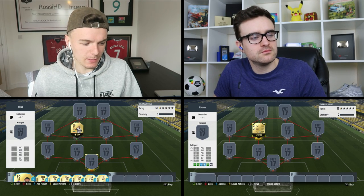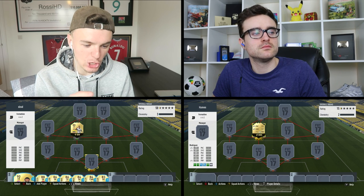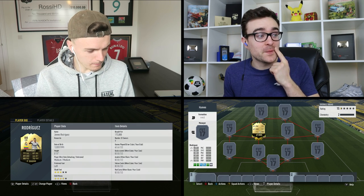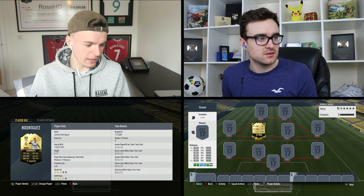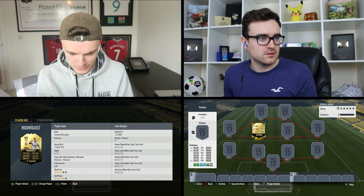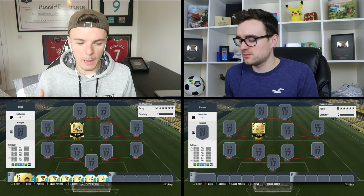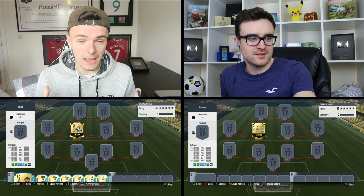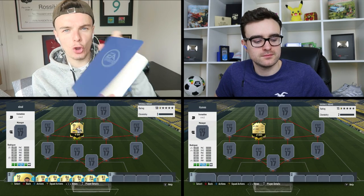In today's video we're doing a Squad Builder Showdown with Andy. We're building on James Rodriguez's new inform card — it's actually not a bad looking card: 88 rated. He's only got one inform which is a bit mad, but it looks pretty good. He's out of favour at Real Madrid this year so game time's been iffy, but his stats are all pretty high. Andy is the creator of this series — check him out in the description below.